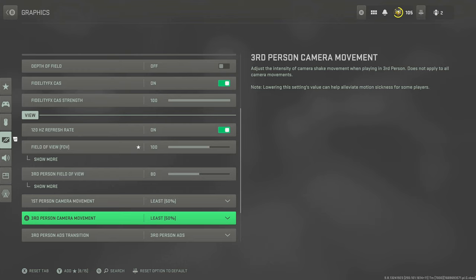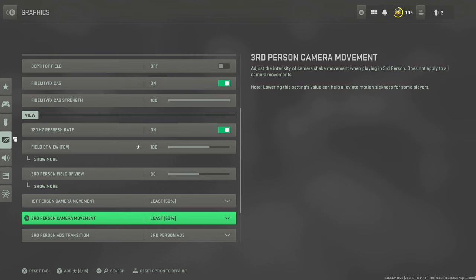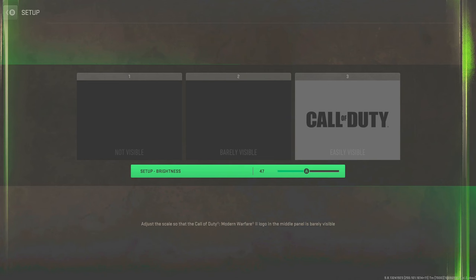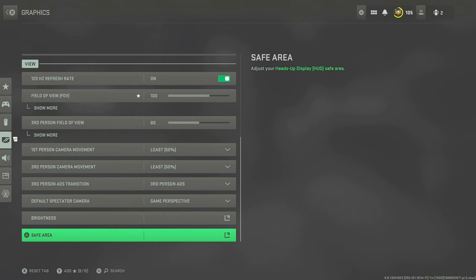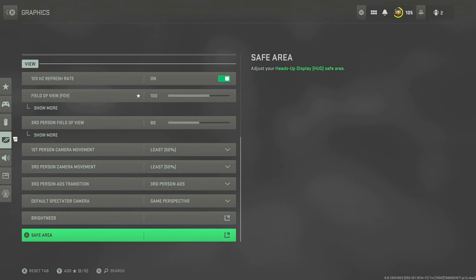Screen shake — you don't want the camera moving whilst you're shooting. Change these to Least. Even for third person I change it to Least just in case. You don't want any screen shaking whilst trying to aim. Brightness is set to 47 — adjust until the indicator sign is barely visible. For safe area, make this as minimal as possible. You want everything central on the screen so you're not looking to the top left, top right, or bottom right to find enemies or check your minimap.